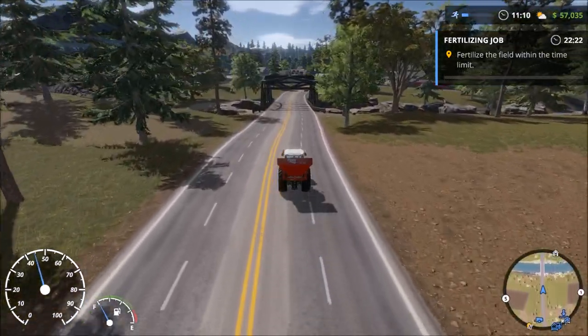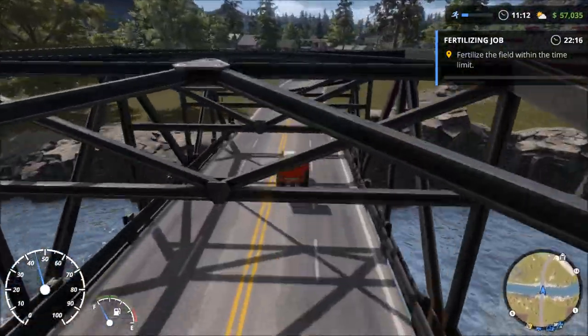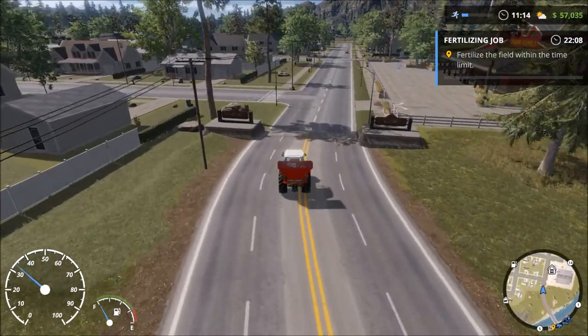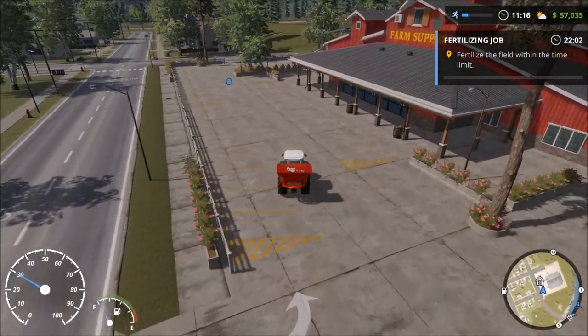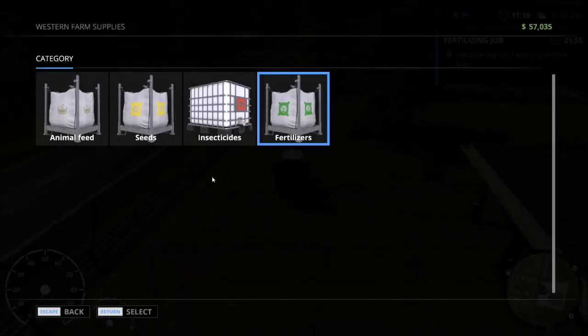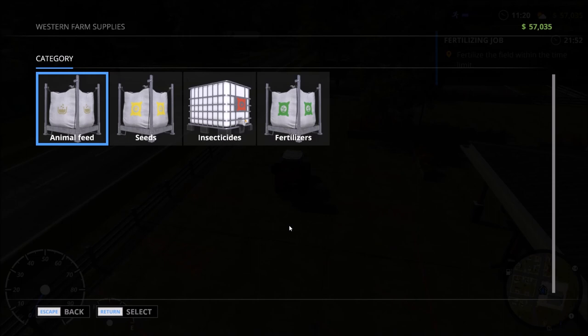We head over hoping to fill up on the farmer's farm, but if he doesn't have fertilizer that's more money out of our pocket. Back at the farm supply store — open up fertilizer. Wait: 'You need to own your own farm before you can use this feature.' Can I buy seeds? Nope. Okay.